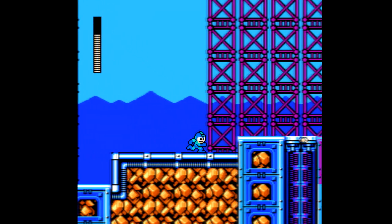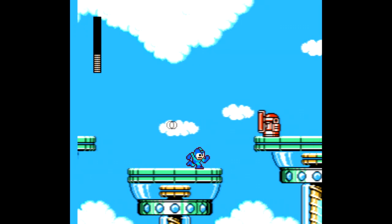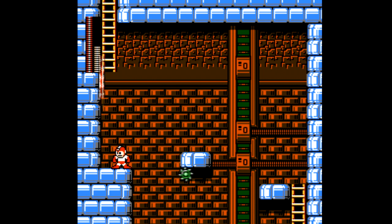Last month we looked at Mega Man 4, so now it's time to take a look at the next game in the series, Mega Man 5, released in 1992, still a year before Mega Man X for the Super Nintendo came out, and it's got a lot in common with the fourth Mega Man game. The charge shot is still here, Flip Top is back, Rush Jet is back, but they did away with Rush Marine.